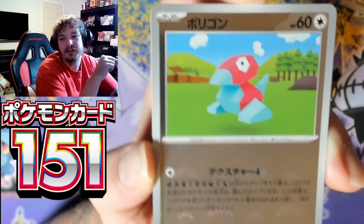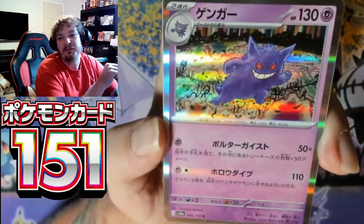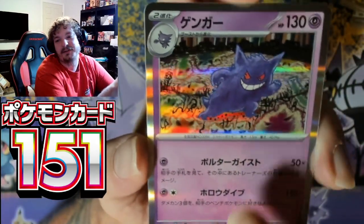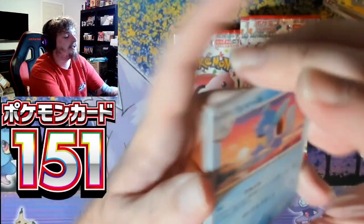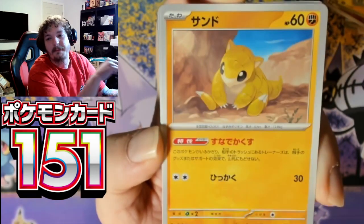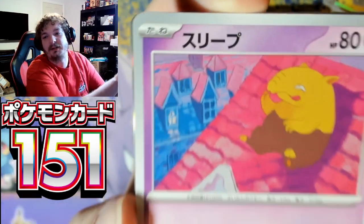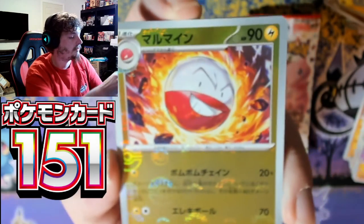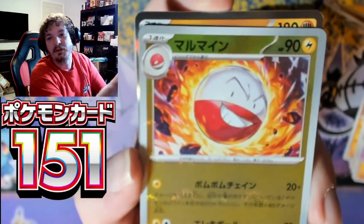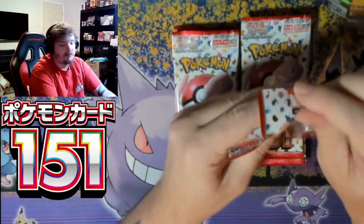Eevee — we have the reverse Porygon with the Pokeballs, and the holographic Gengar. That's a good one — holographic Gengar and Giovanni. This box has me guessing. Wartortle, Sandshrew, Nidorino, Drowzee. Reverse Electrode, and Machamp.